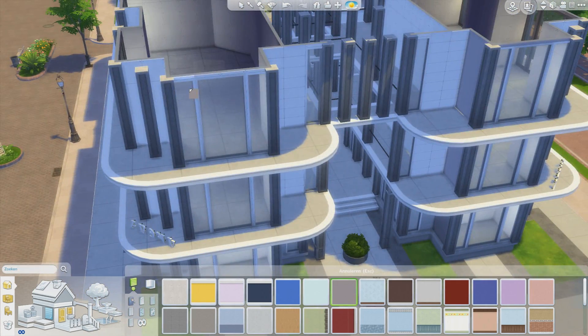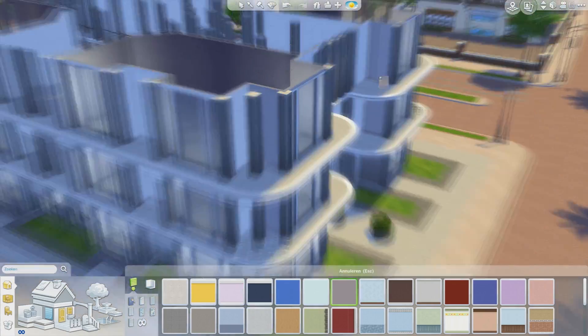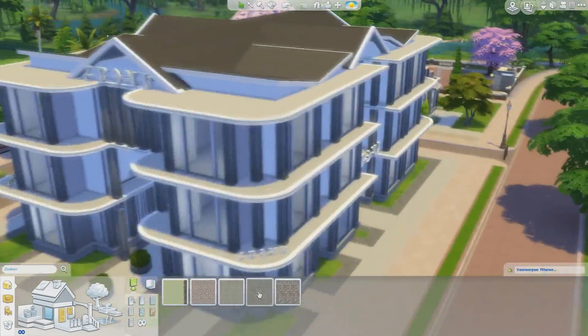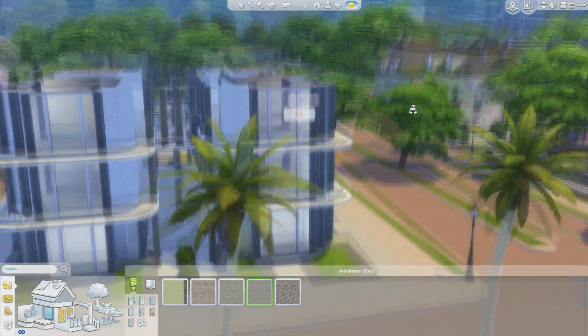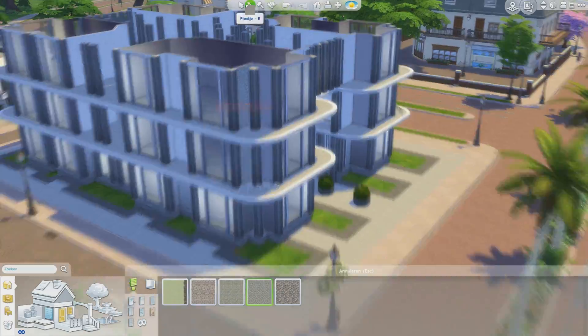I decided to use some wood and some stone textures as well, which in the end made the shopping center look really cool and still very modern, even though we used wood and stone textures. Overall I'm really happy with how this is starting to look.